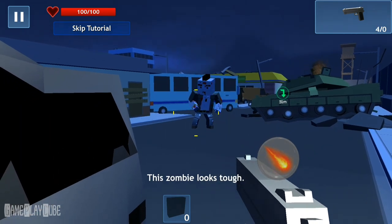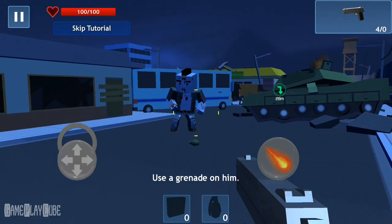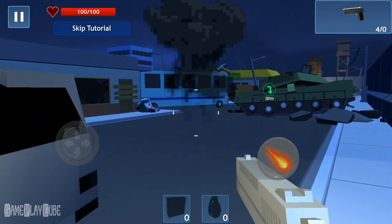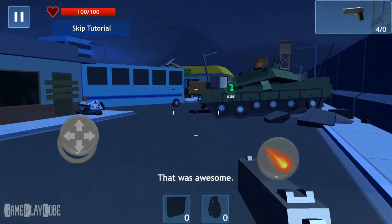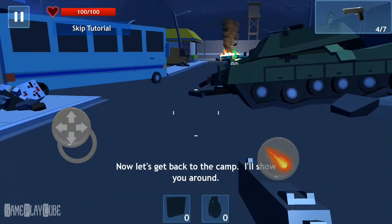This zombie looks tough. Time to kick some butt. Use a grenade on him. That was awesome. Great job. Now let's get back to the camp. I'll show you around.